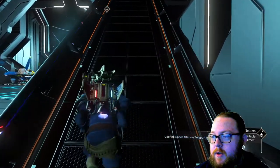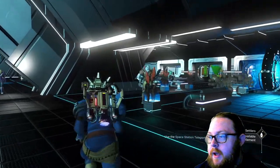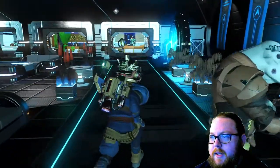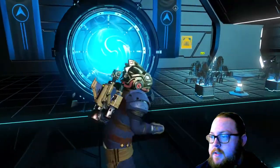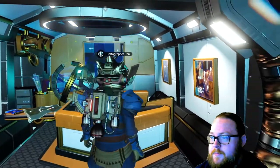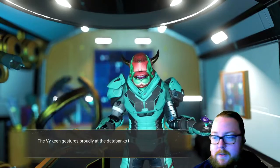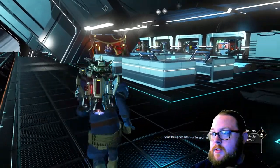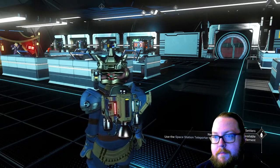In order to do this, your journey will kind of start on the space station and end on the space station, and that's to make it a little bit easier. What you want to do is head over to the cartographer, which is next to the teleporter on the left side if you just got out of your ship. You'll talk to him and you'll want to exchange for specific charts.